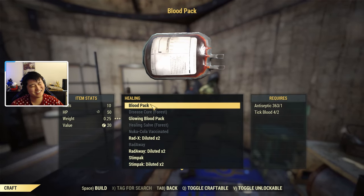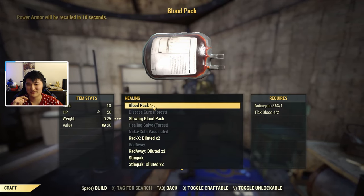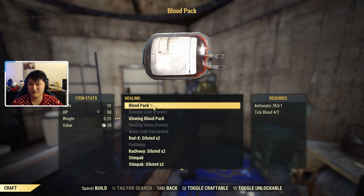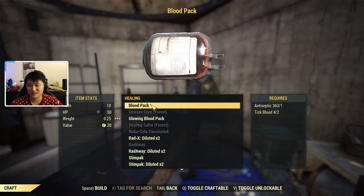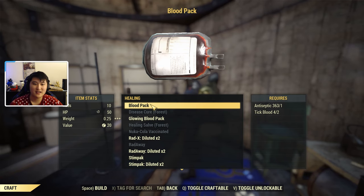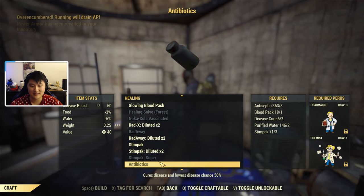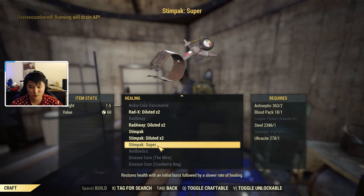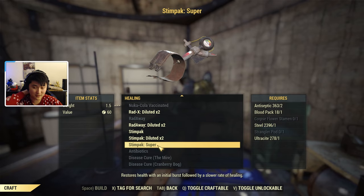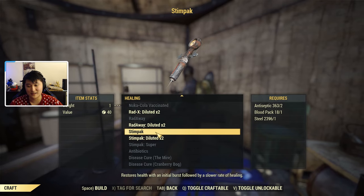I don't actually know exactly how they stack — it might end up being double double, so if it procs it'd be four times the loot. We have the tick blood for the blood packs and the antiseptic, which you can also use for crafting Radaway, other meds, or Stimpak Supers. Stimpak Supers also take blood packs. And if you want to craft the Stimpak, you have the antiseptic, you have the blood pack, and you just need steel — but steel is fairly common to get.